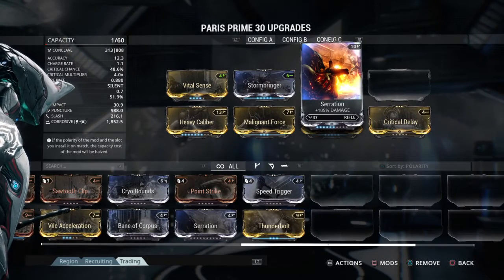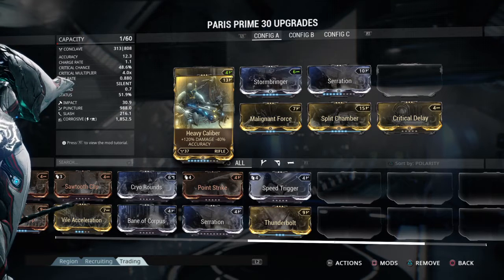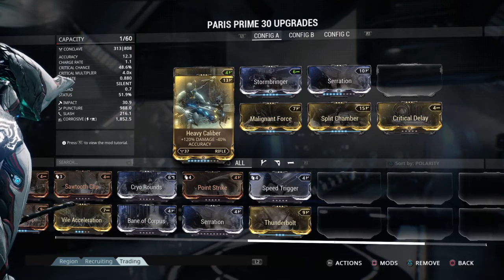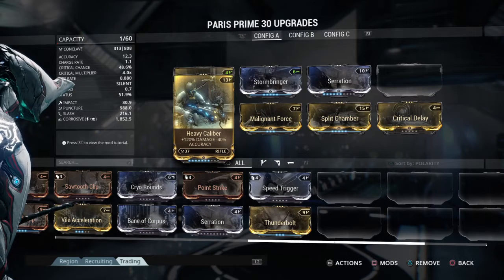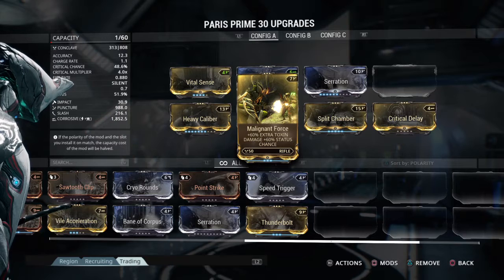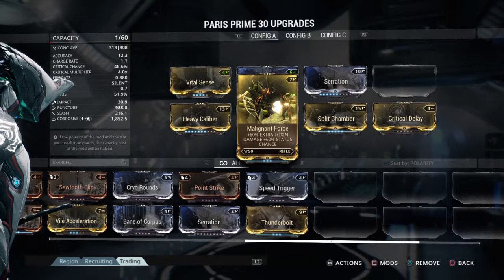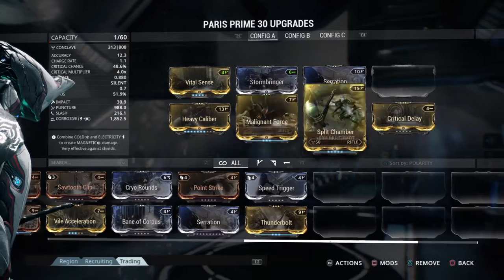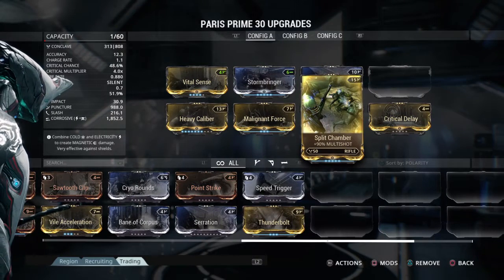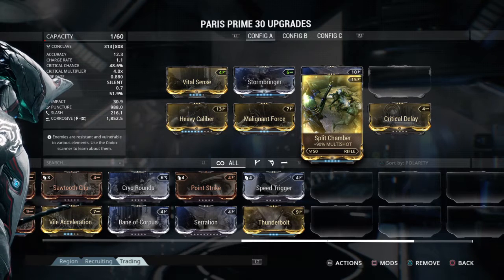Then I have Serration for extra damage, and Heavy Caliber for extra damage but less accuracy — though the accuracy really doesn't change much, you barely notice the difference. Then we have Malignant Force for toxin damage and status chance. Then we have Split Chamber, which has a 90% chance to trigger multishot.